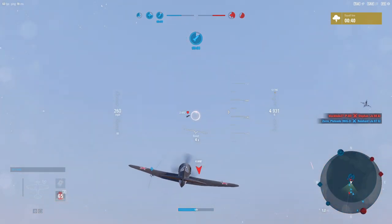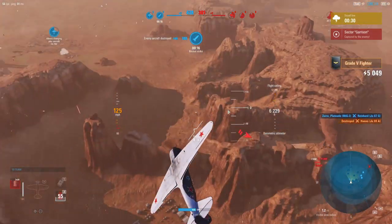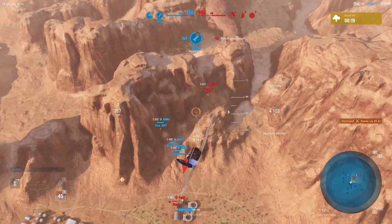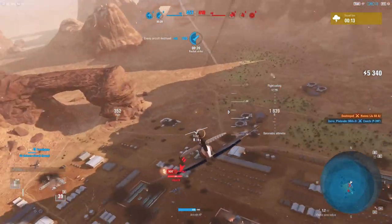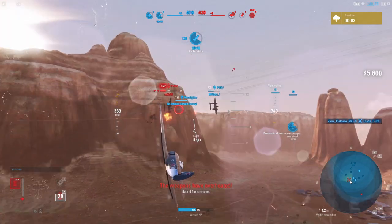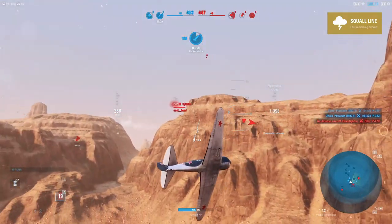Shifty's going after this Heinkel 288 — we're going to try and help out, but we're not going to do nearly as much as he will with those .50s and the 37. We're maintaining good chase on this P-38J. Got his wings and we didn't even get the kill. There is a light fighter inbound — it is a Spitfire.